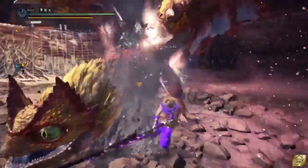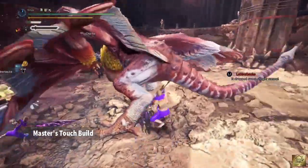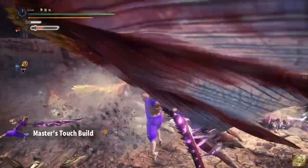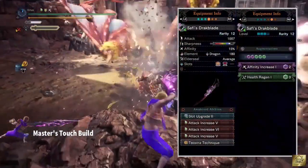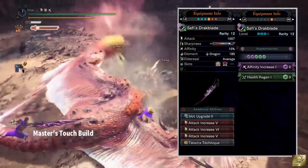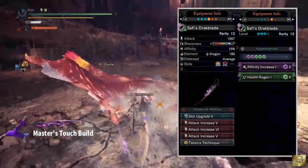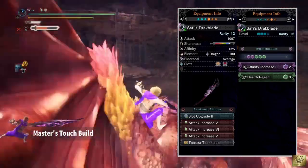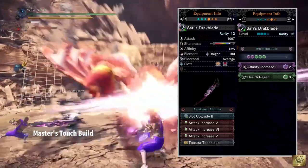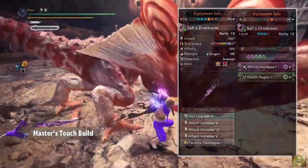And now we'll have a look at the last build, which is based on a rounder skill Master Touch. This is one of my general builds which I like to take everywhere to hunt with me. For this build I'm using Survival Drag Blade, Attack of 1007, White Sharpness, 15% affinity, Elemental Dragon 180, Average Elder Seal. To upgrade this weapon, I've used Slot Upgrade 2, Teostra Technique, and Free Attack Increase. As for augmentation I've used Affinity Increase and Health Regen.